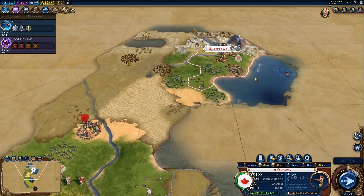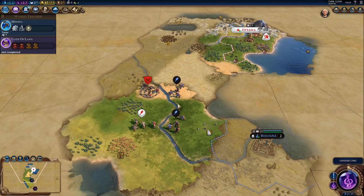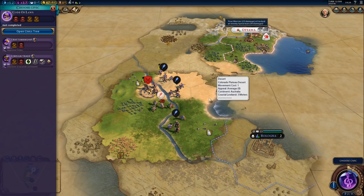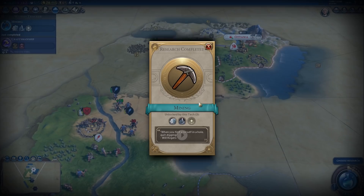Next up, we'll grab a slinger because of barbarians, and also the archery boost. Now we can pick up Discipline as well as God King. I'm quite liking this start. The city-state will help us with the barbarian. Next up, craftsmanship — because that will be boosted soon enough. And I might actually buy the two tiles to get rice.